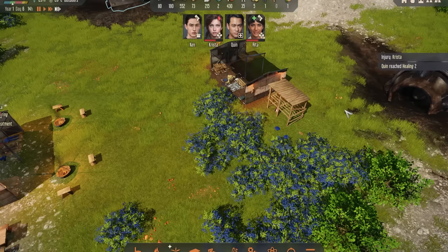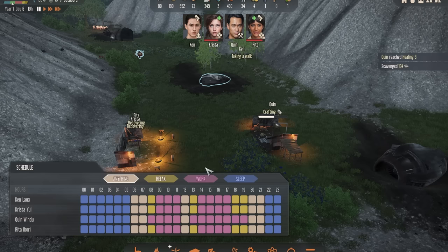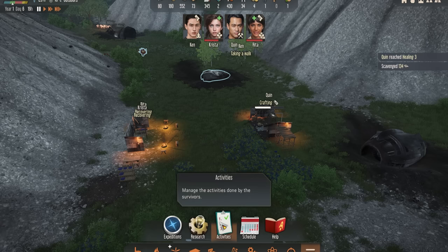Ken has been off hunting and has managed to get some raw red meat and put it into the drying rack. This will dry the meat out, preserving it for longer, and we now have an extra food source which will make everybody even happier. Now that everybody's been healed and they're just recovering, I'm going to put Quinn's schedule back to normal and under Activities get him doing more than just crafting and healing, since he's pretty good at some other things as well.